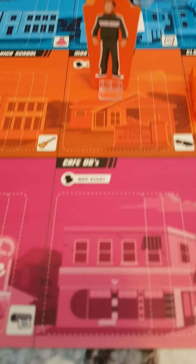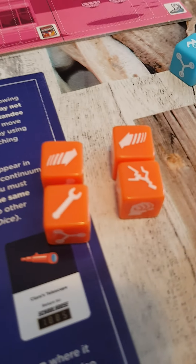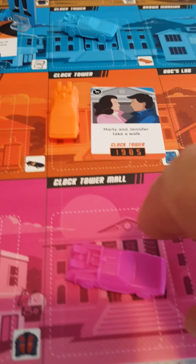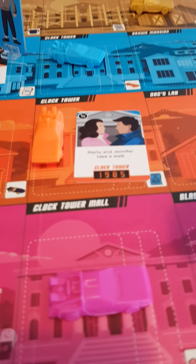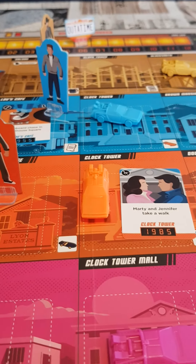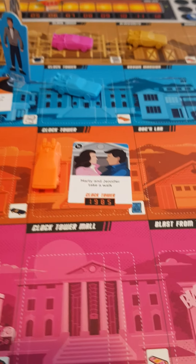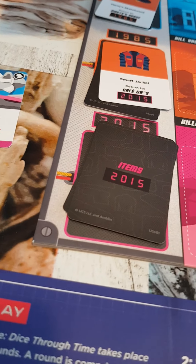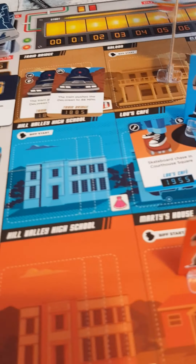Concentrating on this one at the moment — it's pink's turn. Pink rolls his dice and one of the things pink rolls is a flux capacitor. Flux capacitors allow you to move to any area, any time, in the same location. So by using the flux capacitor, pink can move all the way up to 1885 and drop off Doc's letter, which is just what you want him to do. The idea is you've got to get rid of all of these before the out-of-time marker reaches 12. And believe me, it's not easy.